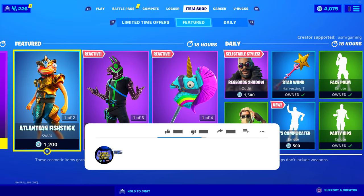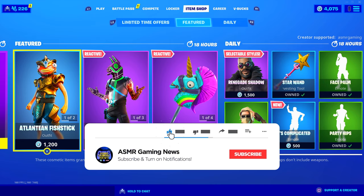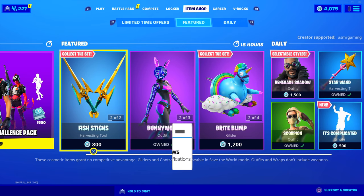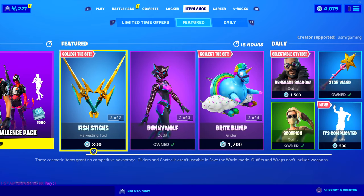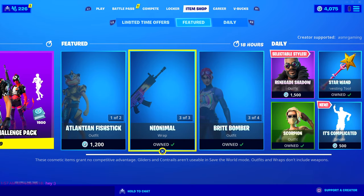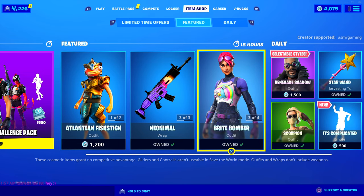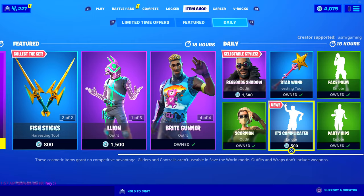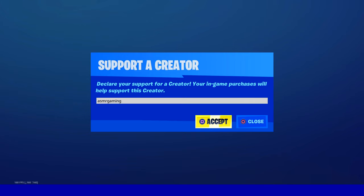Can't wait for a new season of Fortnite — we're getting so, so close. We have a new emote today, and the Atlantean Fish Stick skin is back. We got BunnyWolf here. Iconic Bright Bomber is back too. Not bad. If you're picking up anything on the item shop today, be sure to use code ASMRGAMING.